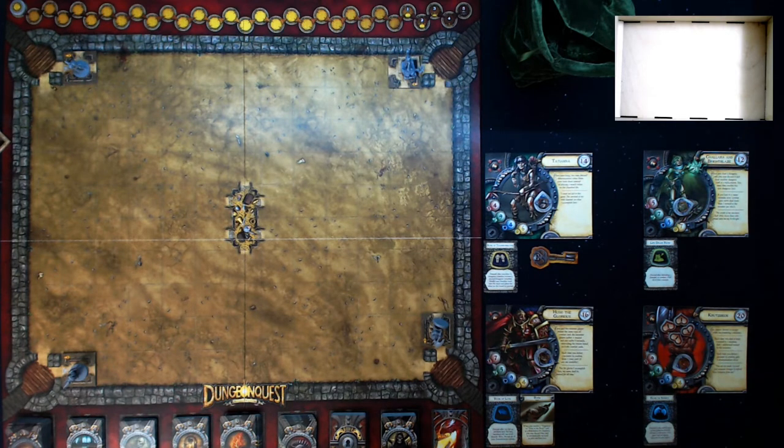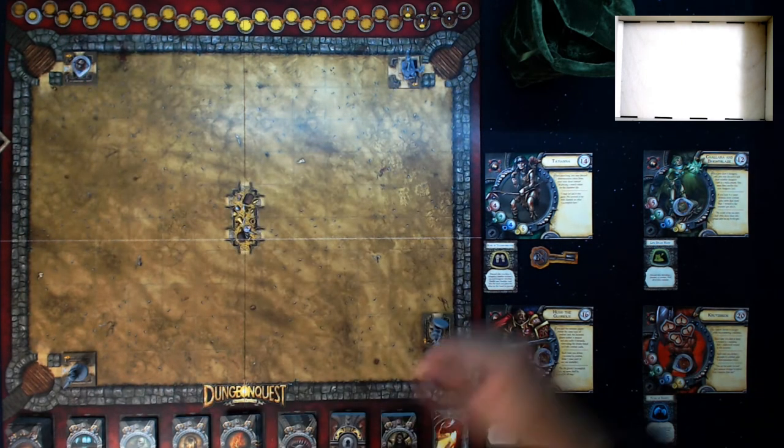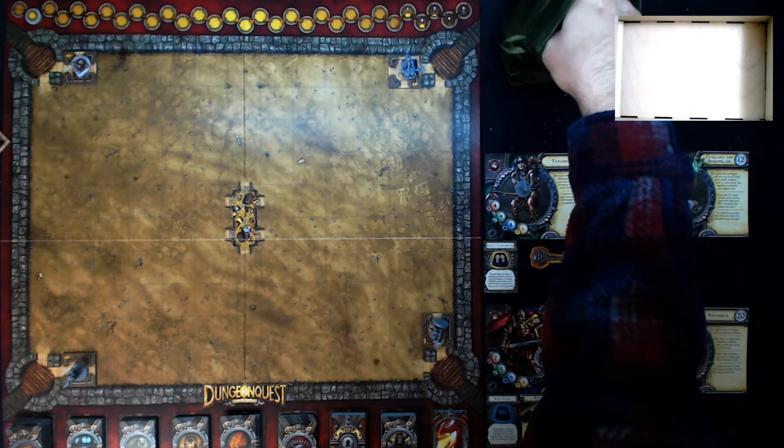That brings us back to Tatiana - the sun token moves on her turn. She's going to enter the catacombs, so I'll point her that way and put her marker back there. That's the end of her turn - she's entered the catacombs. Talara is going to play it a little safer - she's not going to enter the catacombs, not going to search either. She's just going to try to get to the center as quick as possible.